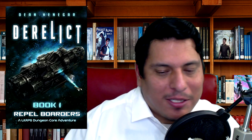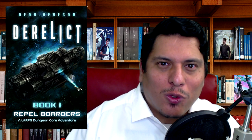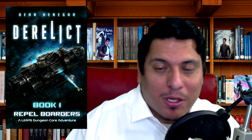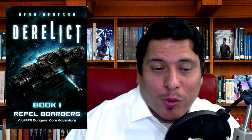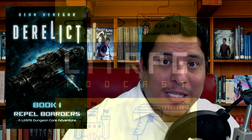The story follows the same pattern of a lot of this niche, but it's entertaining and the sci-fi stuff is just different enough to keep me interested. It gets a score of 7.5 out of 10 — a solid story. So that's Derelict book number one: Repel the Borders, with a score of 7.5 out of 10.